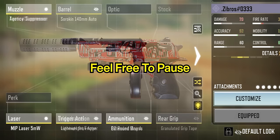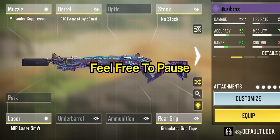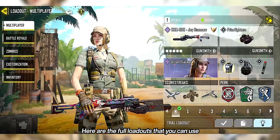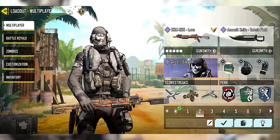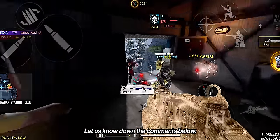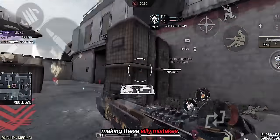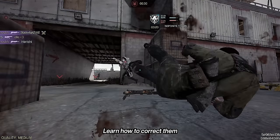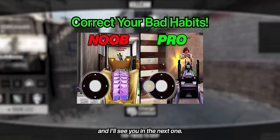Before we close this video, here are the MW-11, GS-50, Dovra, and Shorty builds, and here are the KRM-262, BY-15, and R90 builds — full loadouts you can use to start your shotgun journey. Do you have a secret shotgun tip? Let us know in the comments below. COD Mobile has been out for a long time now, but you still might be making these silly mistakes — learn how to correct them right here. Thanks for watching, and I'll see you on the next one.